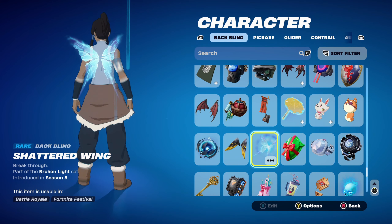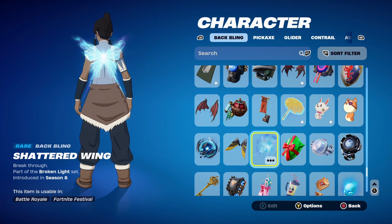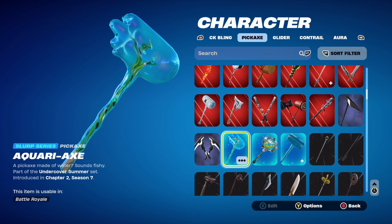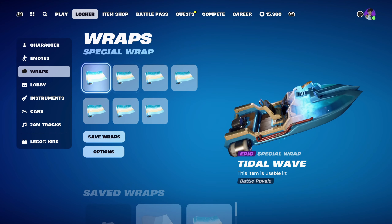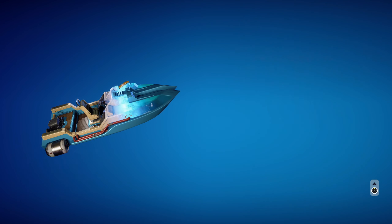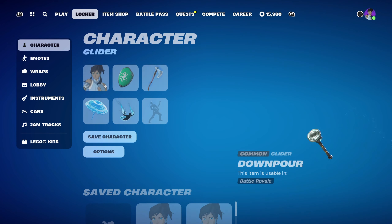For combo 2, I thought I'd use a set of wings — the Shattered Wing, part of the Broken Light set introduced in Chapter 1 Season 8, for a light blue design. Pickaxe is Aquari X, part of the Undercover Summer set introduced in Chapter 2 Season 7 — a Slurp Series pickaxe for the water theme. The weapon wrap is Tidal Wave, introduced in Chapter 1 Season 9 — it's animated with waves and a beach, and goes very nicely with the pickaxe and back bling.